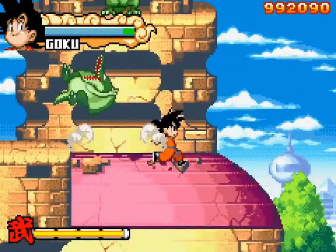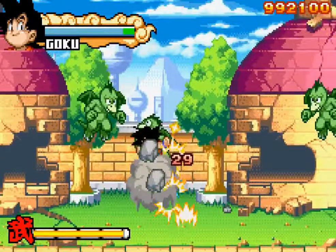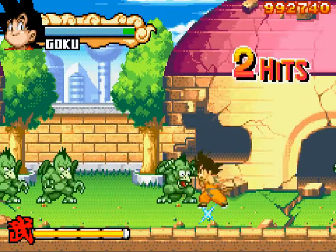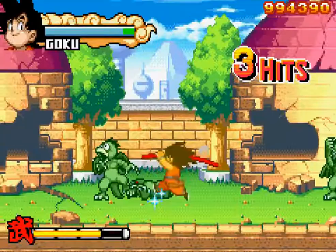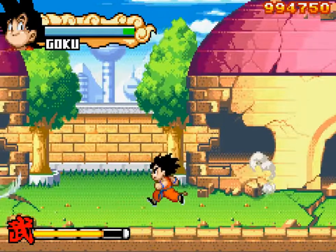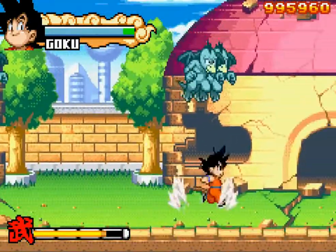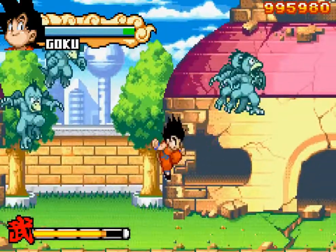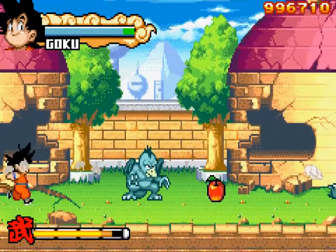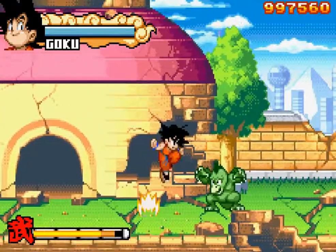Get yourself a full heal — and a turtle shell. Very nice, that'll make this a lot easier. Nice, still at full health.